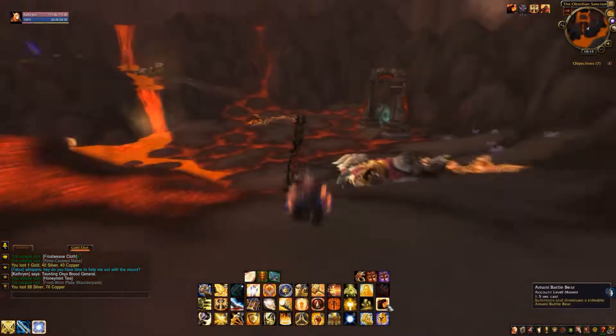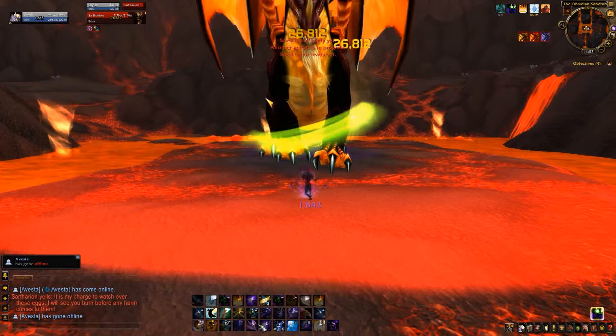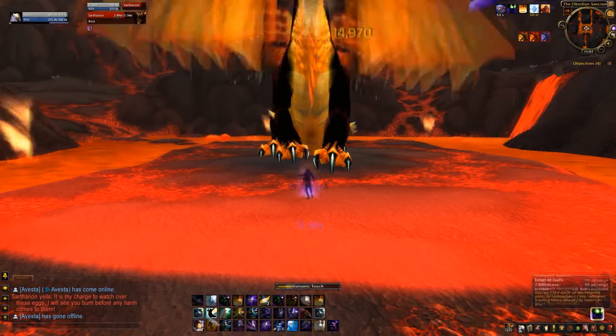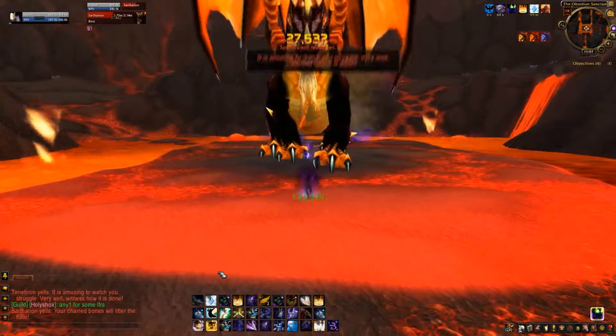Once you ran all the way around killing every mob apart from the drakes, you can just dps the boss down in the centre of the area. Any dps class will easily be able to do this, but if your class uses aoe's I suggest using single target spells as the purple drakes fly down once the boss gets attacked. If you kill these drakes the mount will not drop.